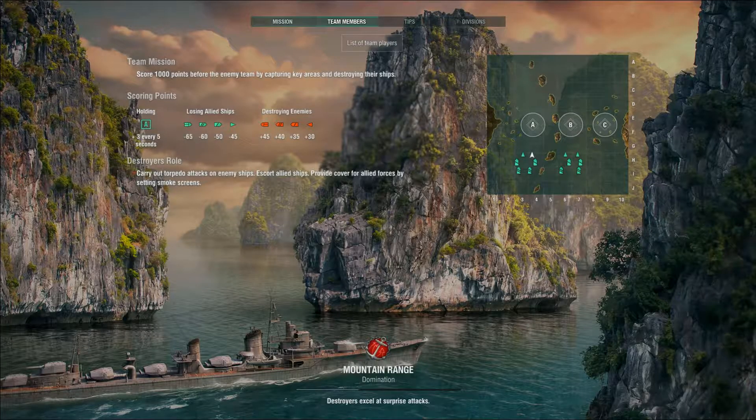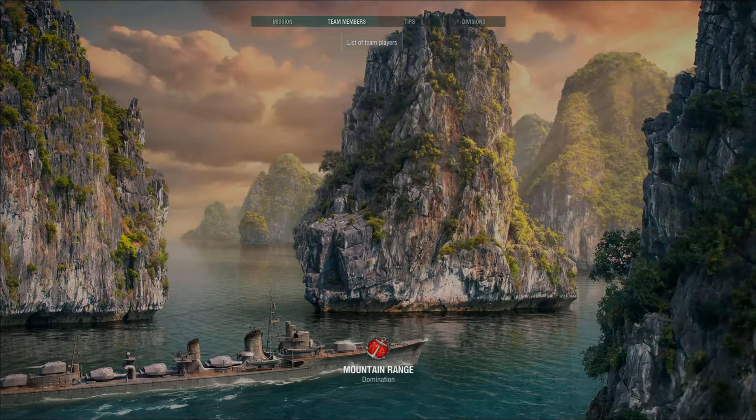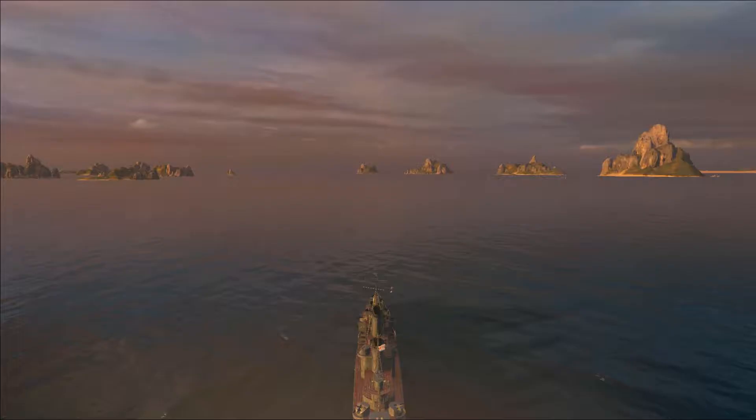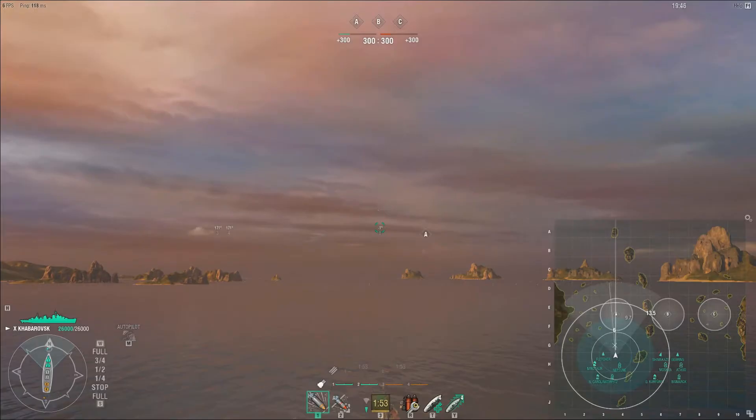This is just a general overview of how I play the Khabarovsk as a gunboat. We're on mountain range, facing A. The first thing I do is see what else we've got on the other side — quite a few destroyers, so this is good. I don't have to push the cap; I can do my gunboat routine.